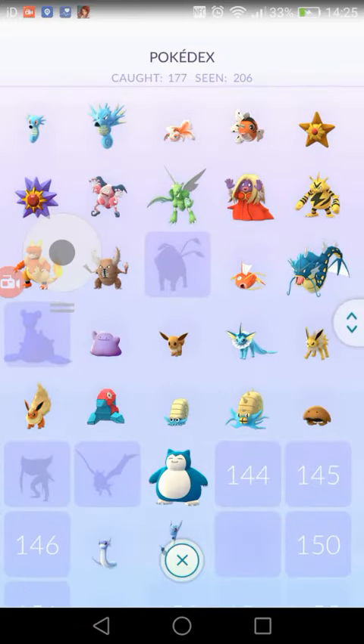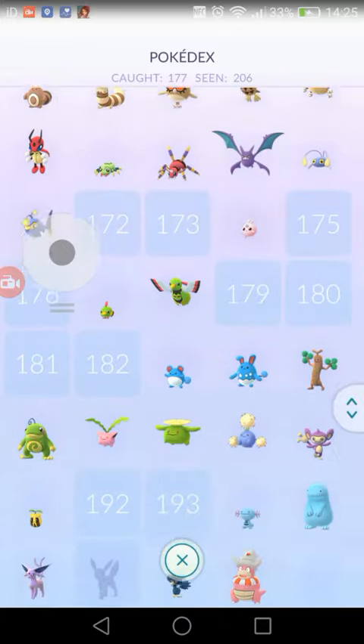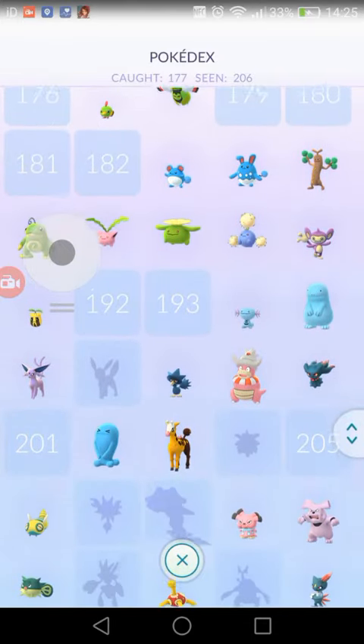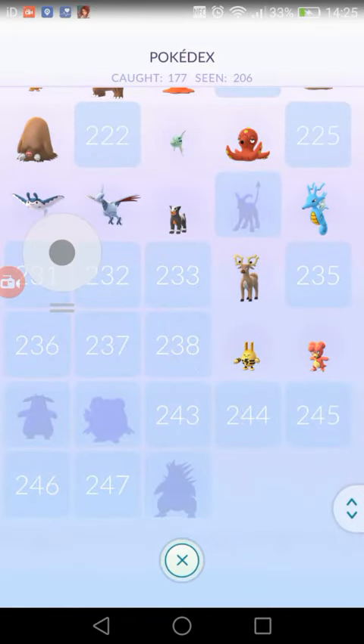This is my Pokédex — this is not someone else's, this is mine. Yep, I've got Dragonair, I've got one of those weird things. I'm saving up for Umbreon. I've got Granbull, Ursaring, and Stantler.